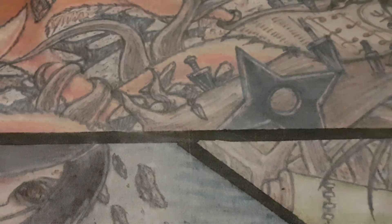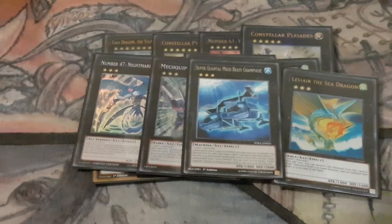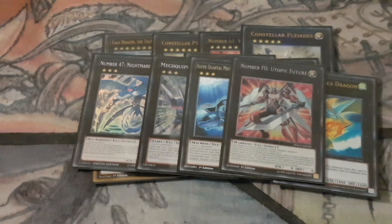Now the extra deck. We've got Gaia Dragon, M7, Volcasaurus, The 80's, Downerd, Brakesword, Totem Bird, Leviair x2, Nightmare Shark, No. 103 Ragnazero, Grand Pulsar, Utopic Future. There's also an Infinity and a Nova but Brad's currently got them — he's using them in his Clifford Engine so I borrowed them for the day. But you would definitely 100% play Infinity and Nova — they're the only XYZs other than Utopic Future I ever actually make.